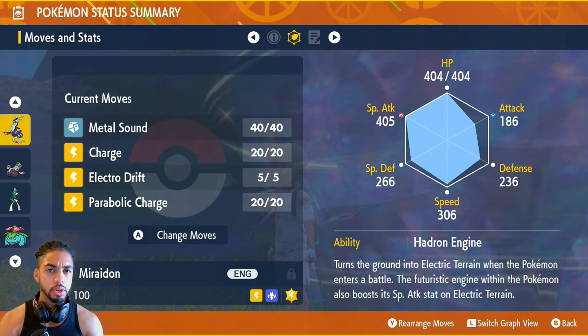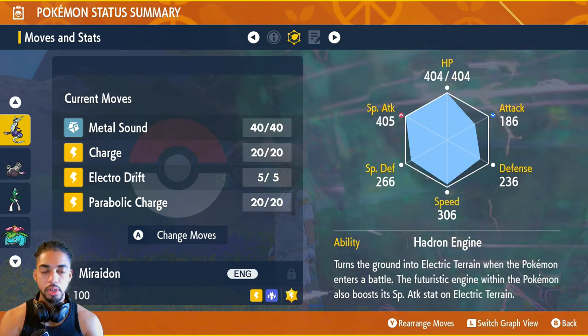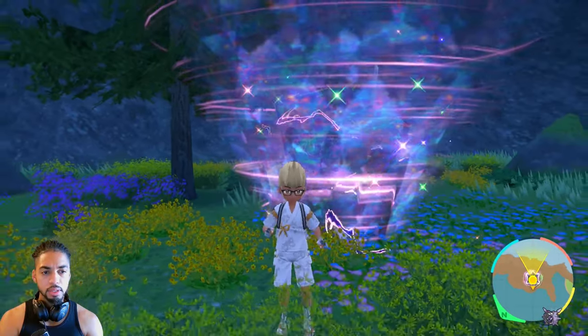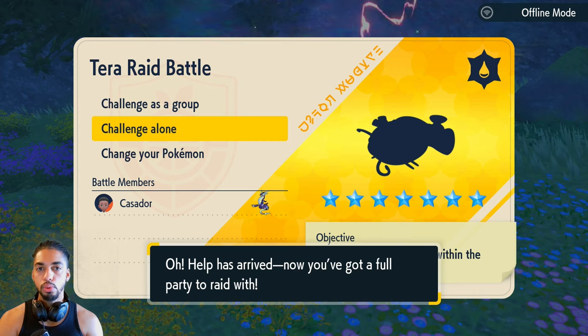Parabolic Charge is actually secondary — you don't really need it unless you kind of mess up the strategy. You have 252 in Special Attack and 252 in HP. One of the things that's going to make this build pop massively is that you will need an NPC with the ability Intimidate, because Dondoso knows Earthquake and it is super effective against Miraidon and can easily take you down, so you need to be careful.